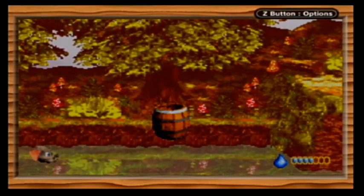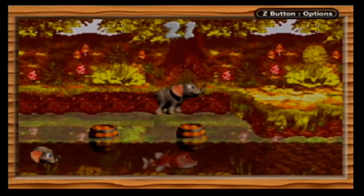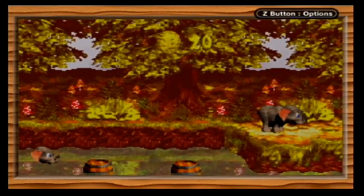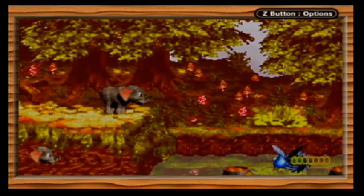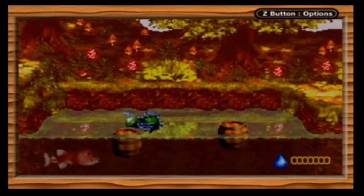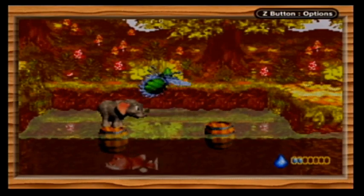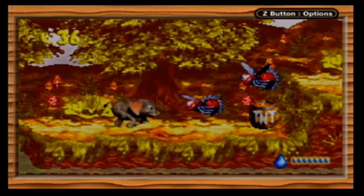And we can get ourselves our first bonus barrel like that. Find the coin! I am amazed Snapjaw did not bite me. Normally, if you touch the water, he will immediately bite you and kill you. Gotta quickly get some water - and that did not work because Ellie was too slow. Does not help that it resets your water to zero after a bonus level.